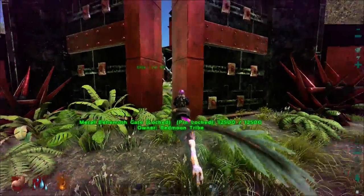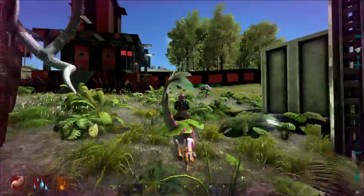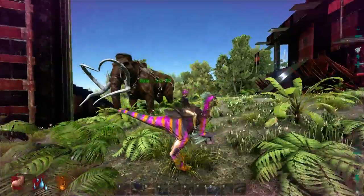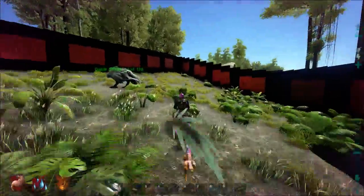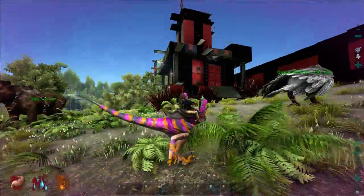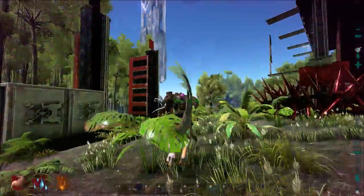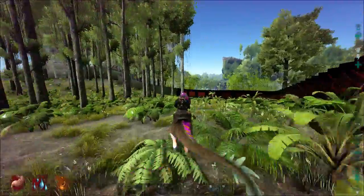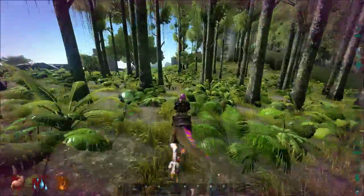This is someone in my tribe — he built this side. This is his tower. That's just awesome. Like, if you ever want to do PvP — shooting, sniping, attack the castle, capture the flag, anything you want — he's done it. He's quite nice. I better shut his door. And he's lined it with loads of spikes.